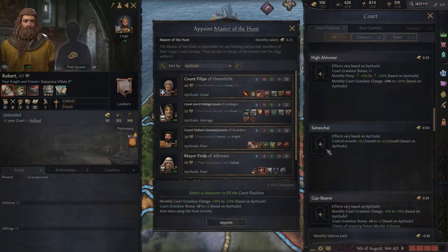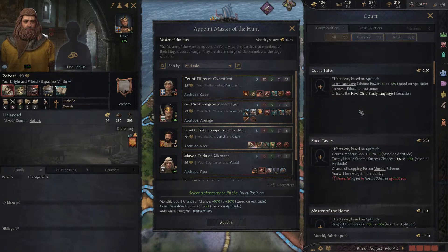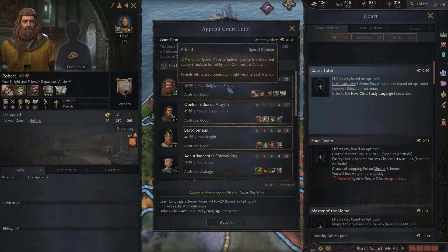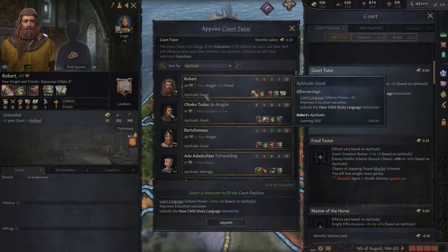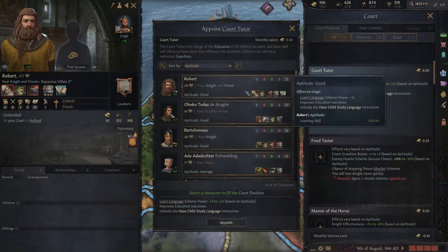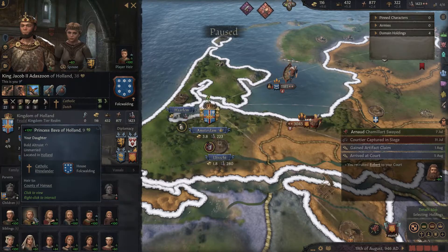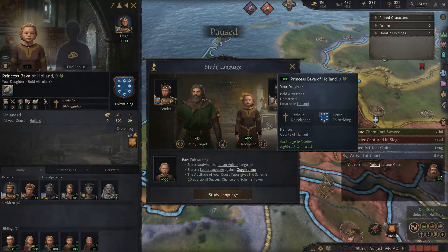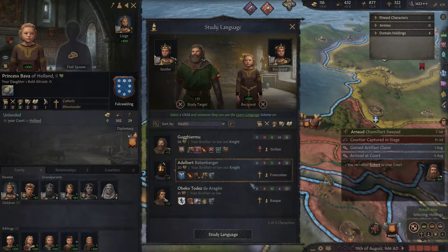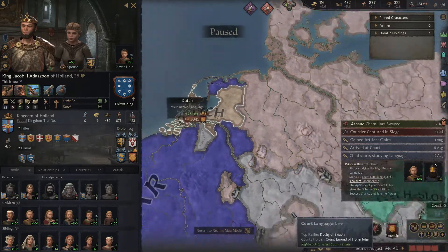Do we even have people for this? Aptitude average. Aptitude good - yeah I'm about to kick you out. I think we should do this when we have a little bit more money, but a court tutor will help improve education outcomes. You're good because you're learning. Why are you good? Because you're patient. Good memory. And why are you good? Just learning skill - you're going to get it. I am making an expenditure for my son and my children so you are in my court. Her children study a language - I want you to study Franconian, I guess that's the best one.